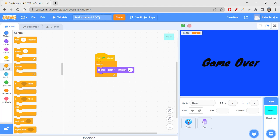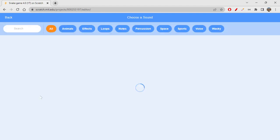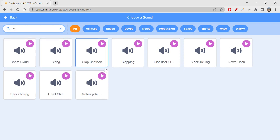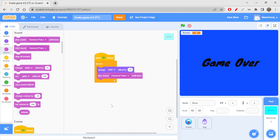What else we can do is add sound effects - that's one of the features we can add. Click on Sounds here - you have a pop, you can delete that and just choose any sound you like. I'd get Classical Piano for now. In the same forever block you can say play sound, and that would actually play the sound for you. Adding sound effects will make it more interesting.